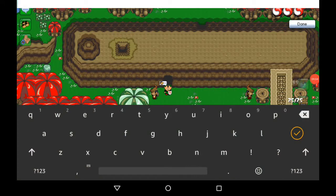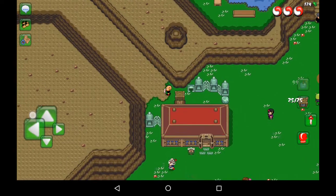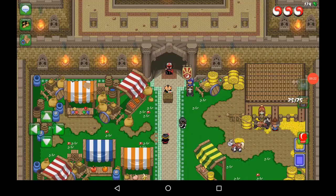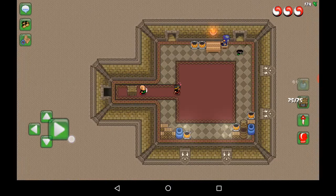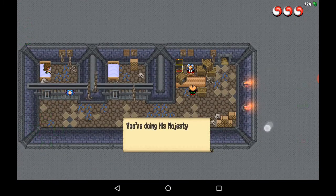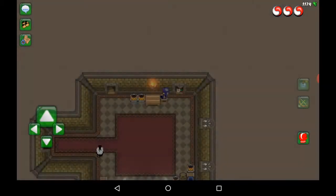Now we just gotta go back to the castle. Okay, we're here — just follow me. I'll show you where to drop off your bounty. To the right, straight, and up here — right over here. Then talk to this guy. There we go, we got 1,000 growlets.